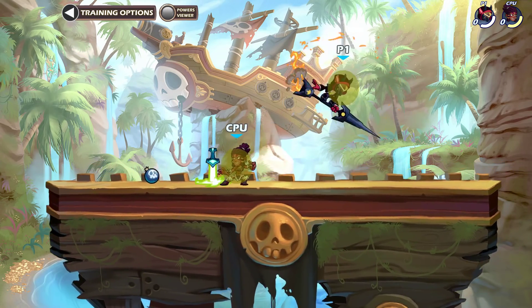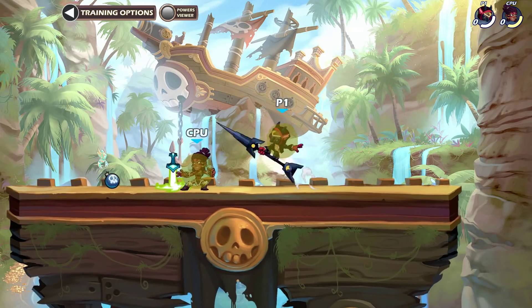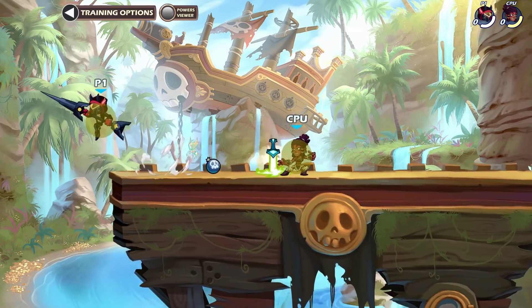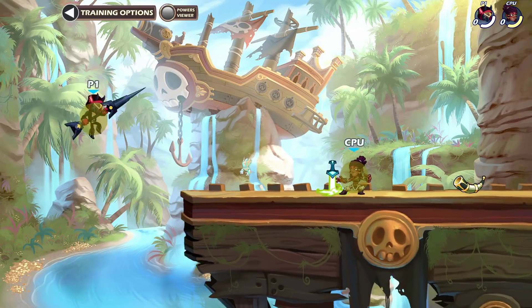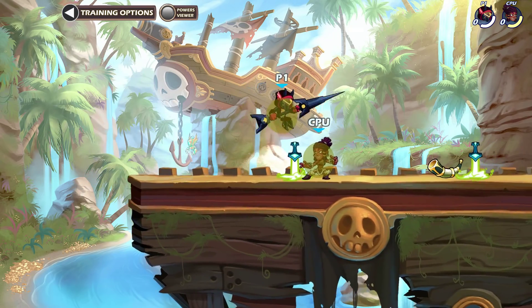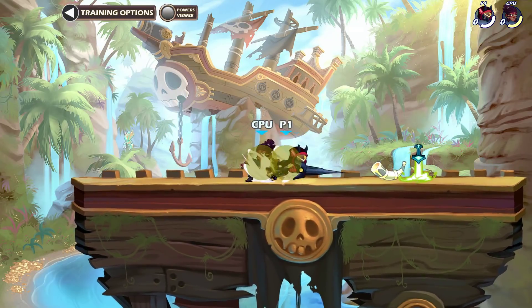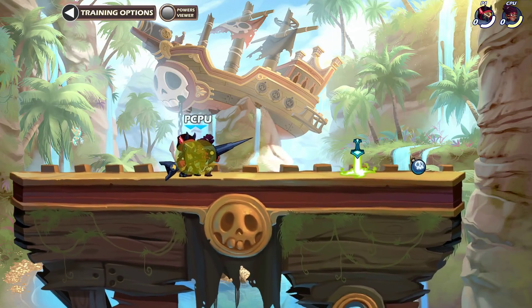If your opponent's jumping, just nair a lot, but really reset the neutral game because that's what's most important. You want to reset the neutral game because if you're off stage, you're going to have a really hard time getting back against good players who are going to punish you. So you're going to want to always win the stage — always be on the stage and let your opponent land, then punish.